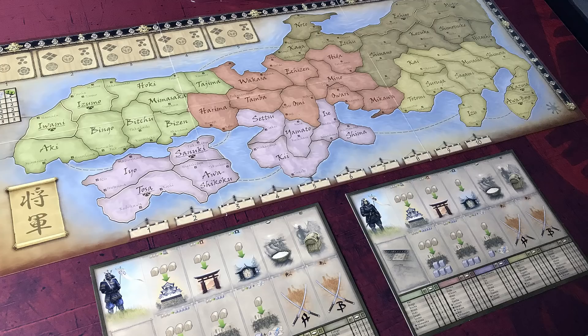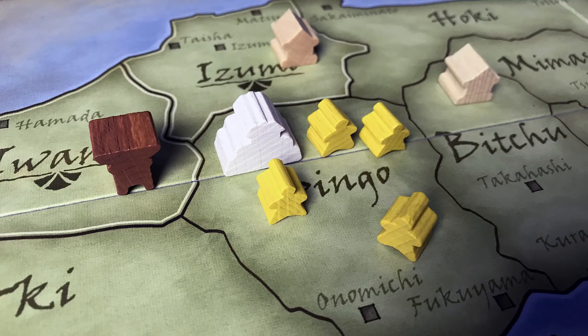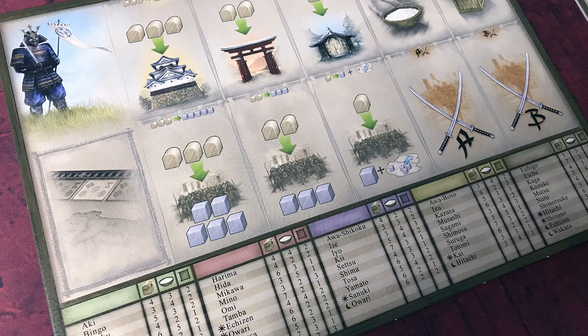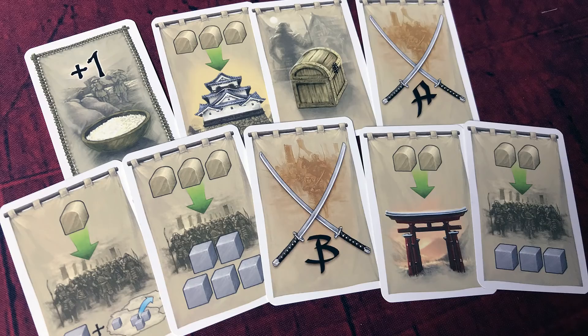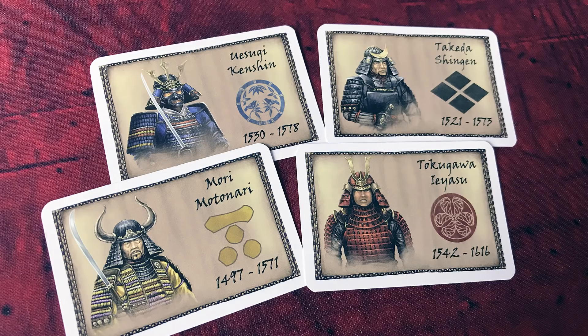Coming in at number 19 for me today is Shogun. This is a war game where you are fighting over feudal Japan as one of the warlords and trying to take over. The game has a cube tower which facilitates combat — when you attack a region, the attacker and the defender throw their cubes in the tower. Whatever comes out the bottom is the casualties; they cancel each other out. But there are also green cubes in there. Those represent the villagers and they will assist one of the two parties in the battle. So it's a little swingy — when you go into a battle you never know for sure if you're going to win. It depends on what comes out of the cube tower.